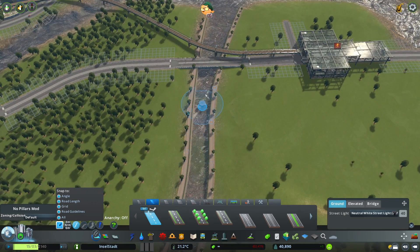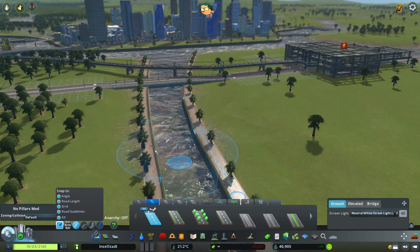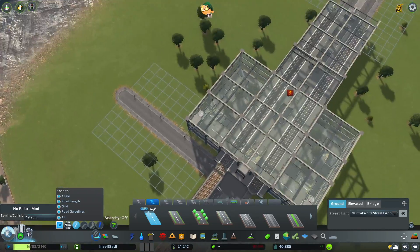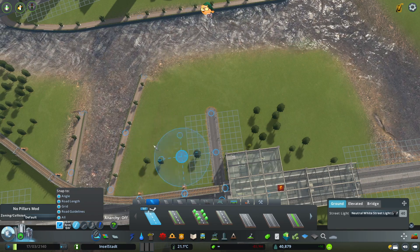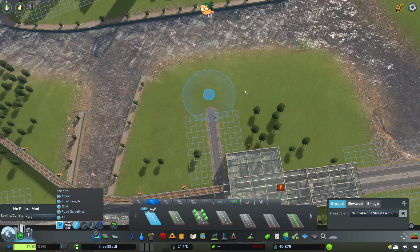I added in this little river canal — it was already here, I just added the sides to the other side. Now I'm thinking I want to put some buildings here but keep them really low, and then this part will be green space, and maybe along here will be green space as well.